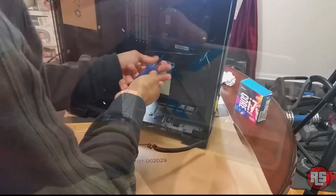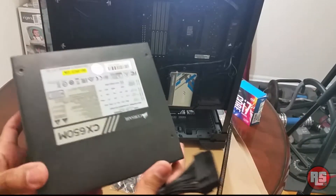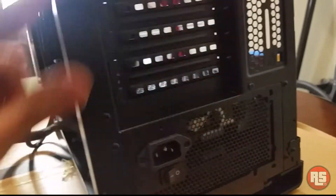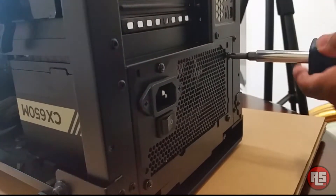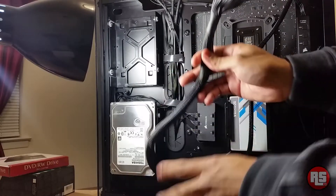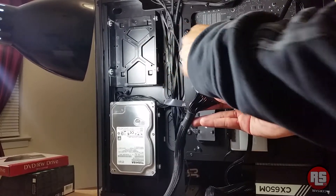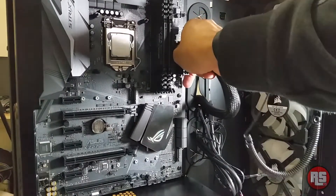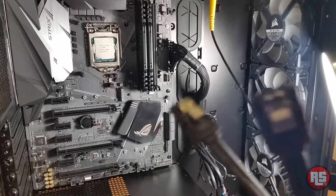Next we will install our solid state drive and hard drive in their respective holders on the case — on this case they're held on the side. We'll also be installing our power supply unit, which on this case is housed in the bottom secured by four screws. Make sure the exhaust fan is not covered, whether your PSU is in the top or bottom of your case. Now we feed the power connectors from the bottom out through the back toward the motherboard — we need one 24-pin connector and one 8-pin connector to power the motherboard. Your connectors may differ, so refer to your manual.